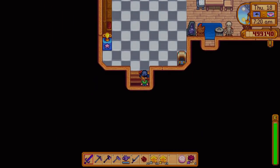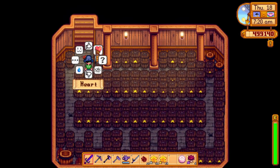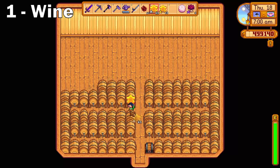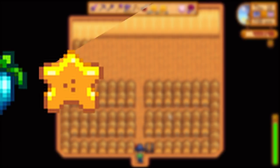The first way of earning massive amounts of gold in Stardew Valley is by following the old and trusty way that many know about, and that is winemaking. By using kegs you can make wine that can sell for a lot, and the most profitable crops for that are the starfruit and the ancient fruit.